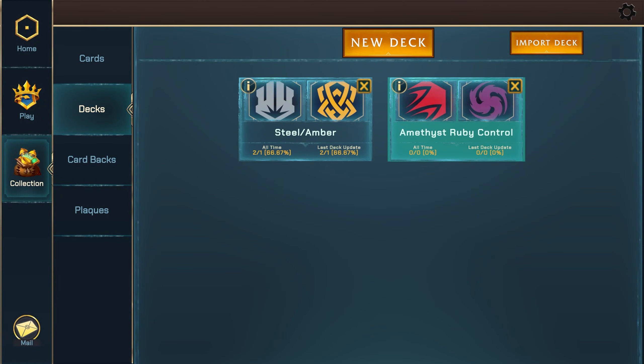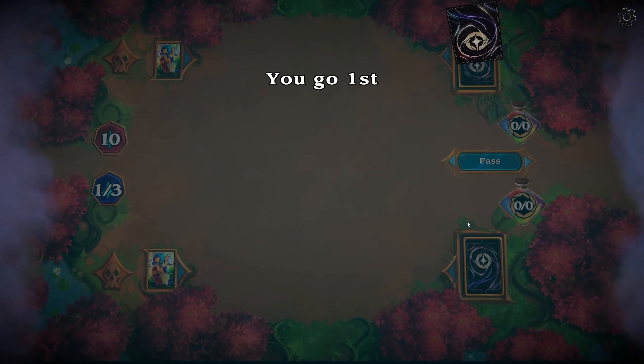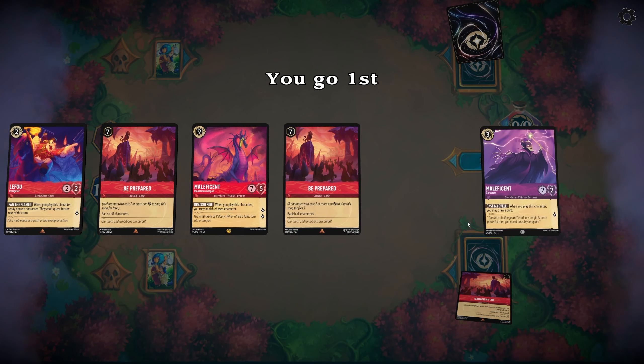Hello, and welcome back to another Disney Lorcana game. Today we're going to be playing Amethyst Ruby, or as I'm going to call this, Dragon Fire Control. You will see why very soon.